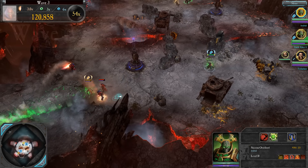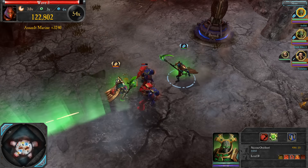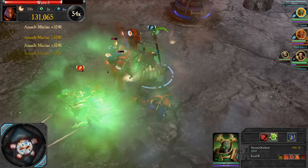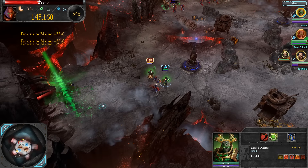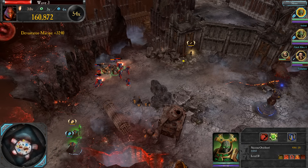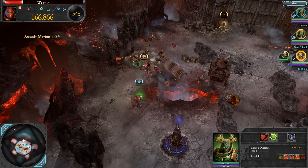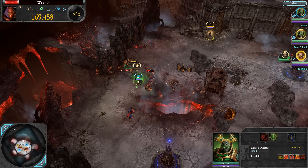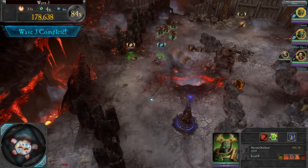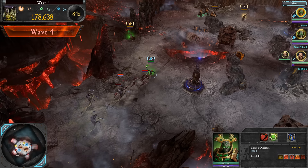I've also got Immortal Reclamation - basically the more enemies around you, the more health regen you get and the more you damage enemies, but you can't move or attack while it's active. Riku is a level 5 Necron Overlord so he doesn't have any of the commander items yet unfortunately. And we've got Tuala Lee as a level 20 Lord General, so hopefully we at least get to wave 20. I've been playing a lot of Last Stand to level this guy up to 10. There's only so much Last Stand you can do in a day before you go crazy.